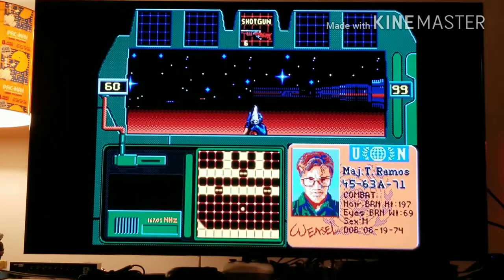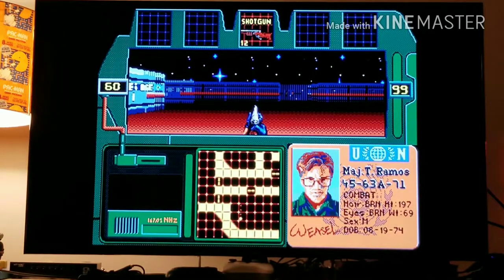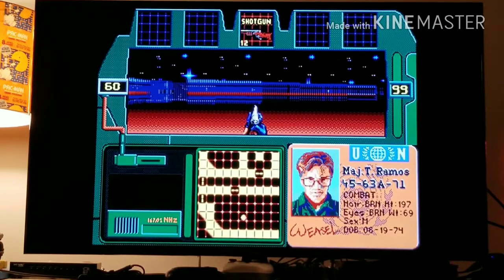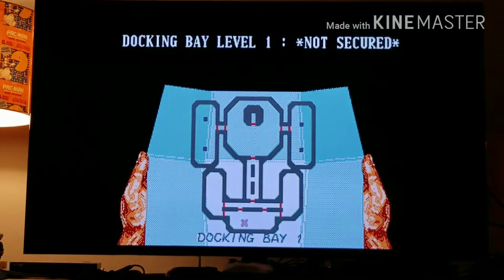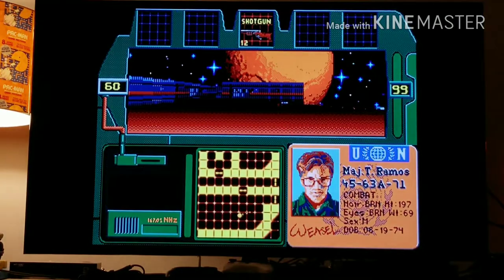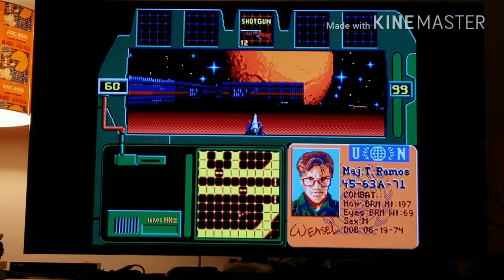The main goal is to eliminate all the enemies. The A button allows you to jump, and you can crouch by holding A and pressing up or down respectively. Holding down the A button lets you strafe left and right, which is nice. On the left side of the screen you see the number 60 — that's how many enemies are in this level. You start off on Docking Bay 1, which says 'not secured.' The C button switches your weapons through your inventory, though it only goes one way so you can't scroll back the opposite direction.